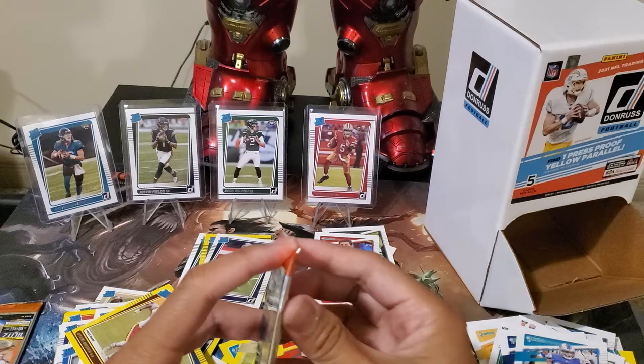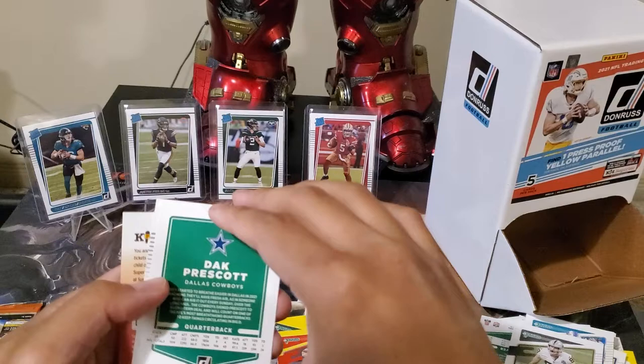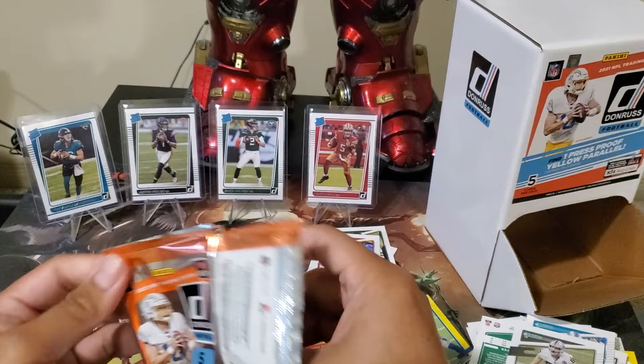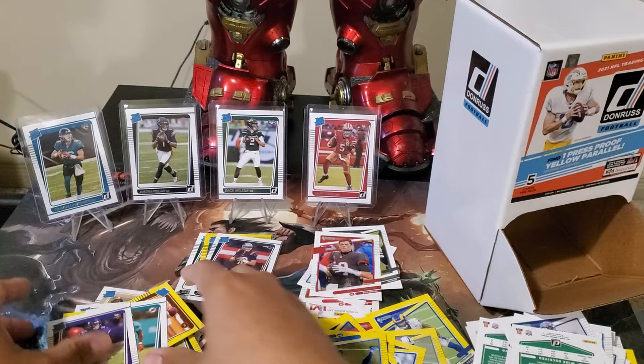Down to the last 2 guys. Dark yellow — Javon Holland. And last pack — Mojo! Here we go, last pack of 30 packs of gravity feed. I see purple — and Amir Smith-Marsette. All right!